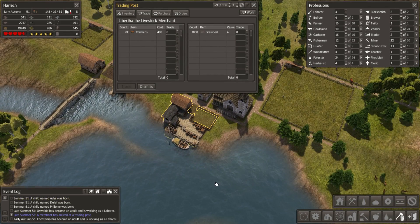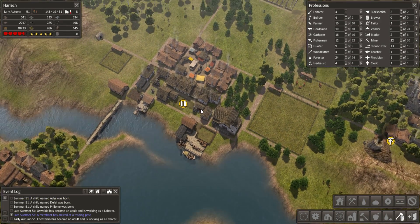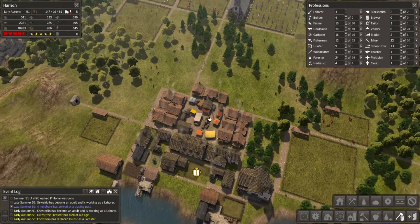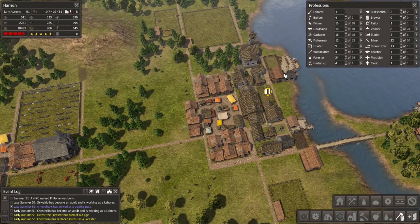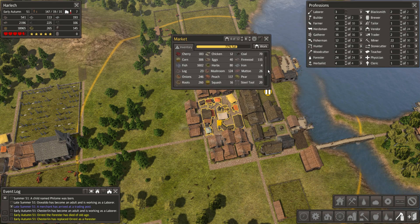Welcome back, once again - we have another trader with 24 chickens. We have had one other trader pass through who had food - general food. I'm not sure if that was a general goods merchant or just literally a food merchant. But we bought a reasonable amount from them. Quite a lot of wheat and grains - there's some wheat there.